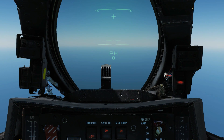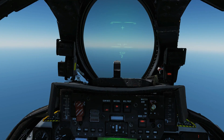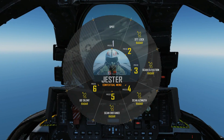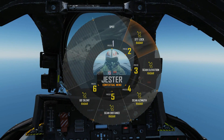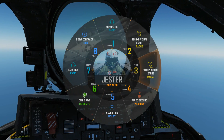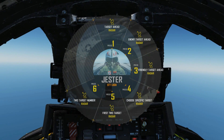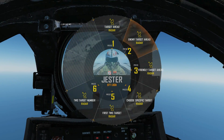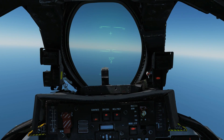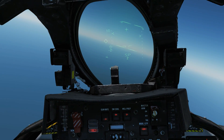Next we're going to go in close. We choose our Sparrows and ask Jester to lock the guy in front of us. He's a bandit at 12 o'clock, 9 miles. I want an STT lock — target ahead. He's locked. Let's get a little closer — we're now within about six miles.